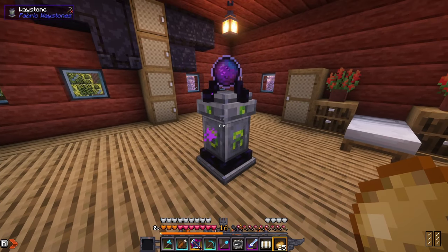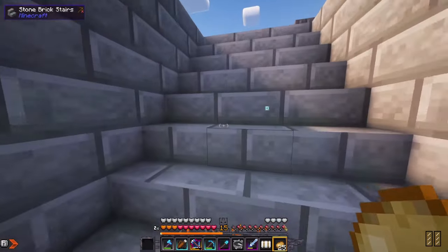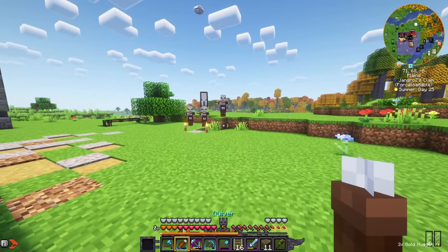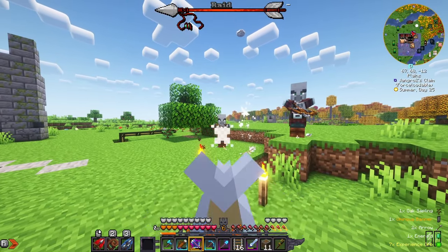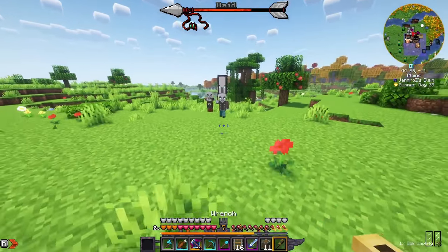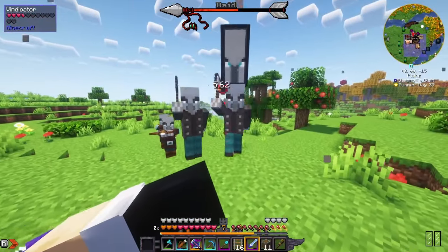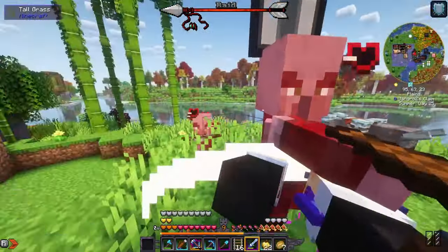Let's head over to our old home where we have the alloy forge to get some more brass cooking, because we definitely don't have enough. While heading there, a raid starts — this will give us evokers and witches, with chances to get a couple of different kinds of eyes.